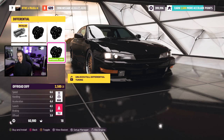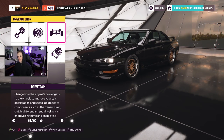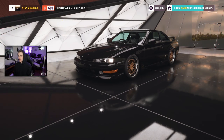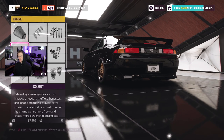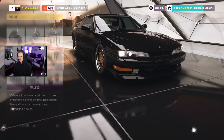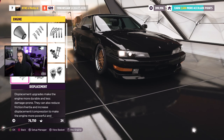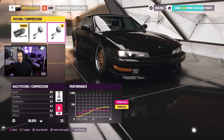Six speed it is. Driveline upgrade — why not. For the differential, there's a drift diff as well as an off-road one. I'm not sure what the difference will be, but we're gonna try the drift diff along with the drift tires right off the bat. Now we just have some power to make — intake, exhaust, cams, valves, bore it out a little bit, and pistons.